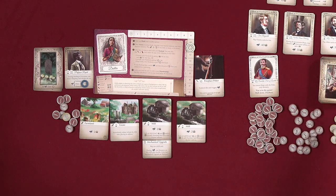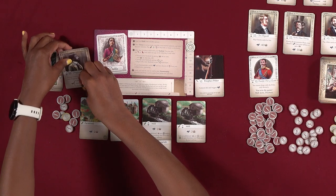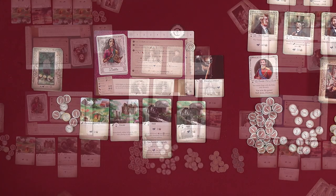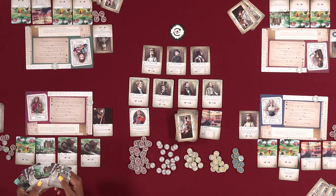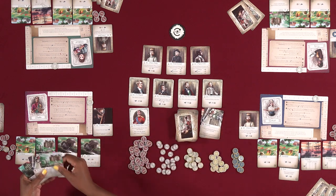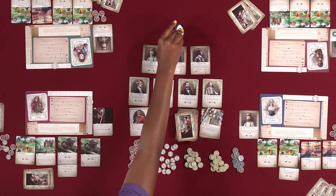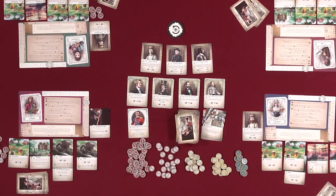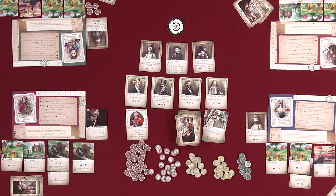Then you'll discard your venture cards and place your husband card face down in a graveyard pile next to your player board. Finally, in the housekeeping phase, each player discards down to three cards in their hand, and you flip the draft rotation token to the other side, so that you alternate which direction you pass cards each round during the drafting phase.